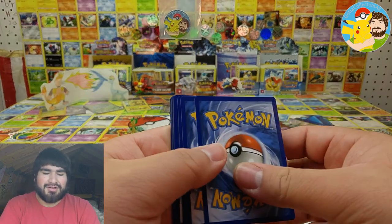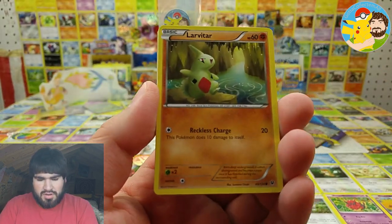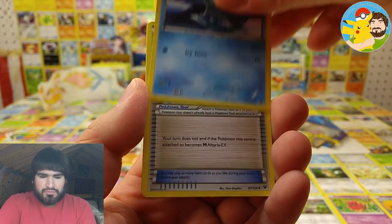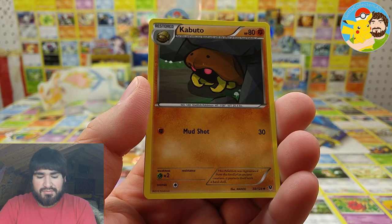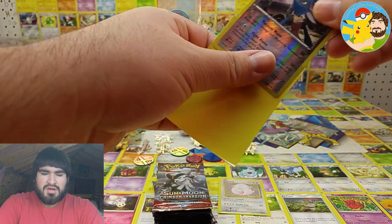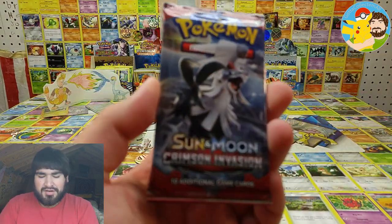XY Fates Collide — let's see. We got Larvitar, Koffing, Snivy, Wiglett, Seel, Altaria Spirit Link, Pokémon Fan Club, Kabuto, Lucario rare reverse, and the ex — I don't know if y'all can tell at the moment, but it is currently raining here, which is a good thing since it's not so hot.